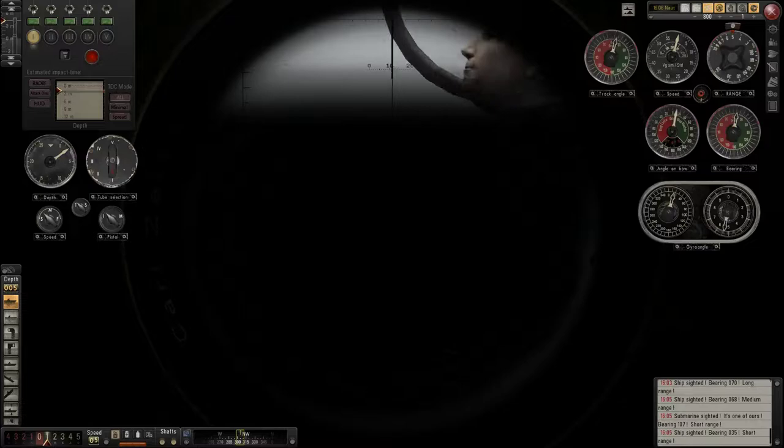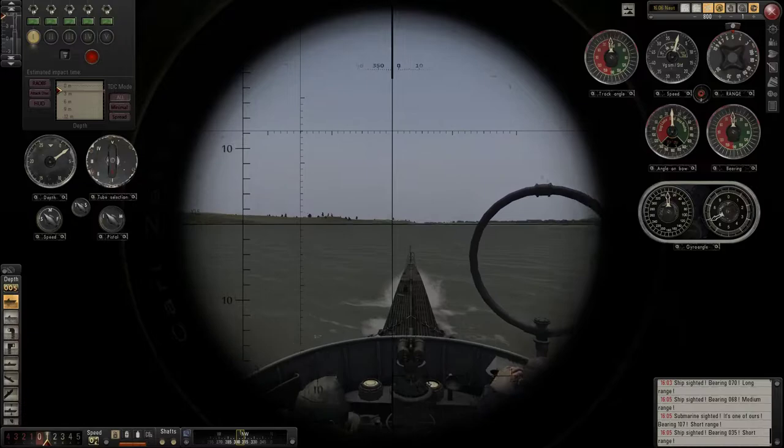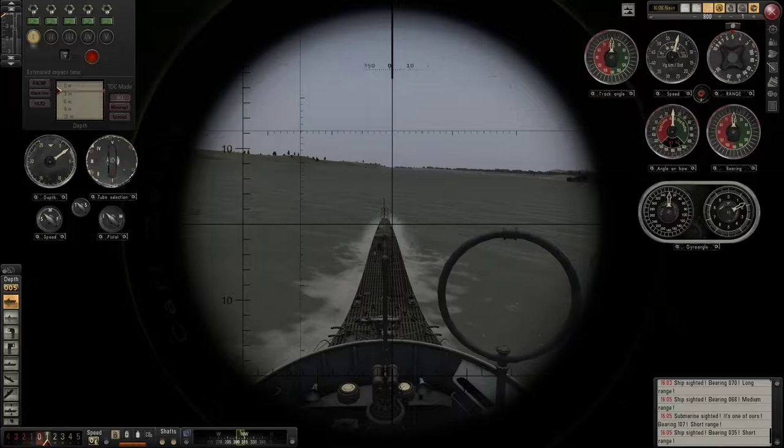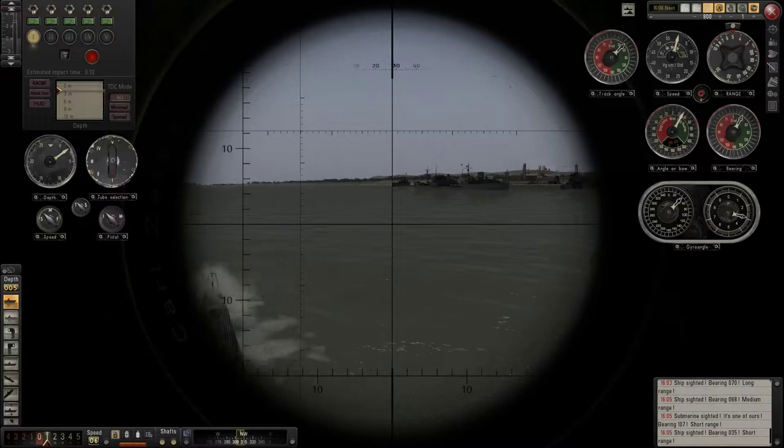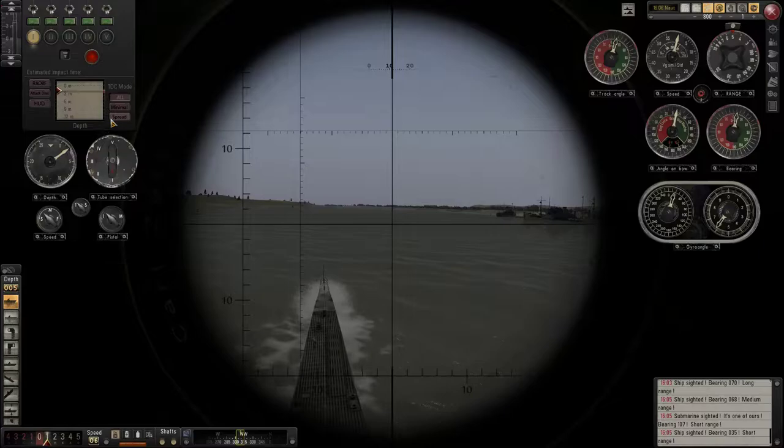A bit framey — the game isn't very optimized. Page up and page down raises the observation periscope; home and insert and delete on the keyboard raises the attack periscope. This is the interface of the attack periscope — a lot of useful measuring lines and stuff, as well as the torpedo targeting computer and the settings for the torpedoes.